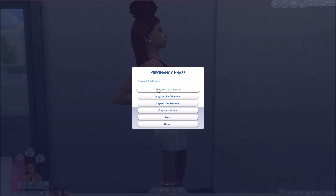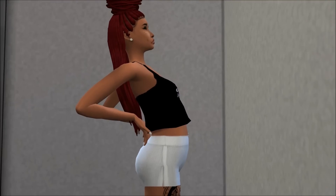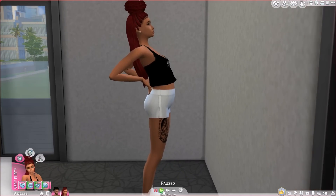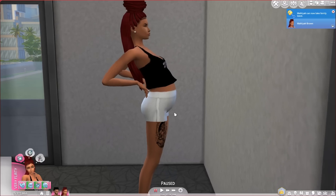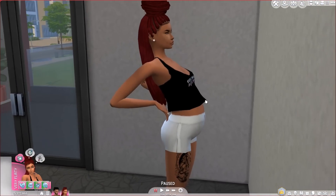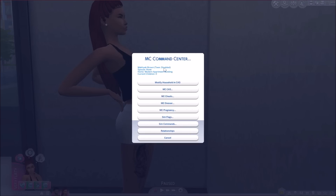I'm going to show you guys the different pregnancy phases. This is the first trimester and how big her stomach is. Now I'm switching to the second trimester, then the third trimester. As you can see, her stomach got bigger and bigger. It's crazy that she did this pose — it's so cute. Now we're going to put her in labor.